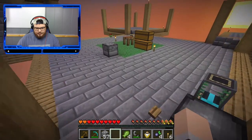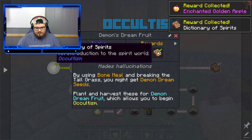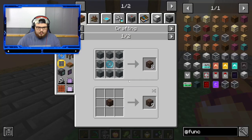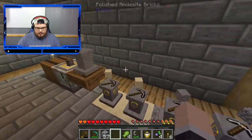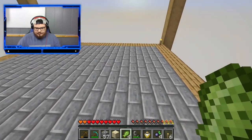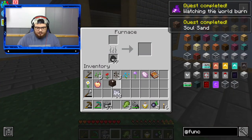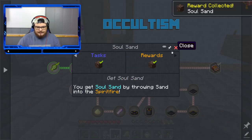One more — there we go. We got this. By throwing it on the ground and laying fire on it, it will create and convert items. So I can take a piece of sand, throw this on the ground and light it on fire. That is cool! And then I need this to be soul soil — so I can throw that in there and it'll make it soul soil. That's cool.